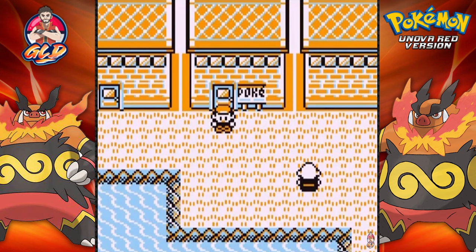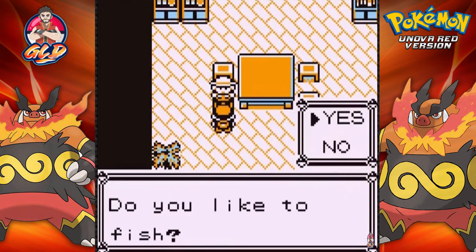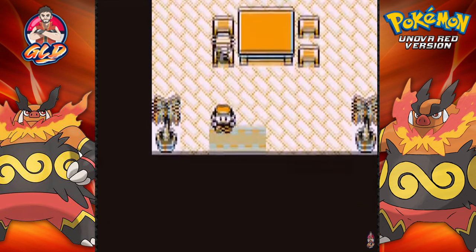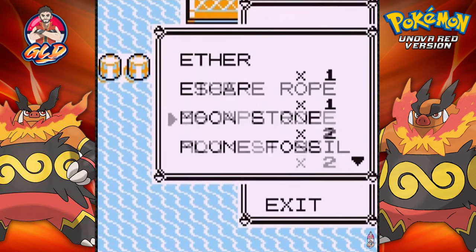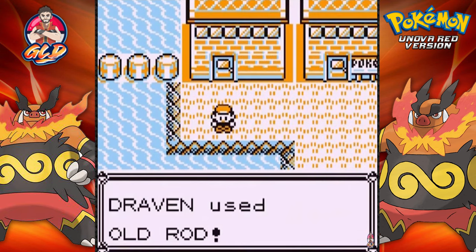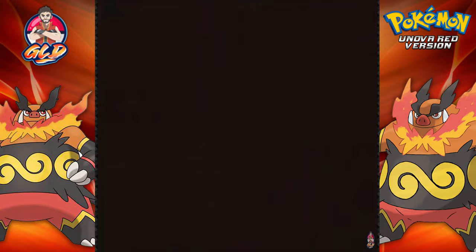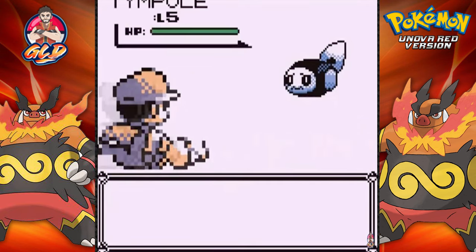Here we are in Vermilion City, and first thing's first — we're going to grab ourselves an Old Rod. Here is the fishing guru, and we're going to tell him yes, we do love fishing. We got ourselves an Old Rod! Let's see what we can find with it. Can't be a Magikarp, or what's the Unovan equivalent? Let's go ahead and take a look. We're fishing and let's see what Pokémon we find.